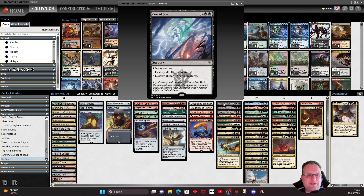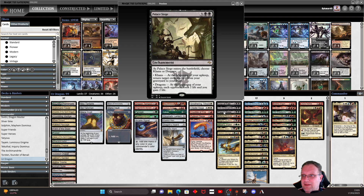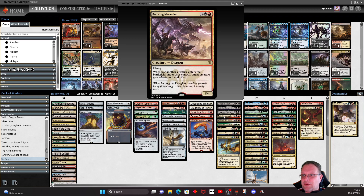Moving on to the five-drops. Crux of Fate blows up everything that isn't a dragon. Junji returns non-dragon creatures from our graveyard to the battlefield — basically Dragon Lord Servant and Dragon Speaker Shaman — or we can make people discard their last two cards and ping them for two life. Palace Siege is named dragons most of the time depending on the game. Botwing Marauder, whenever the creature enters the battlefield, target creature gets plus two plus zero until end of turn, which is great with Dragon Tempest since you can attack with it straight away.